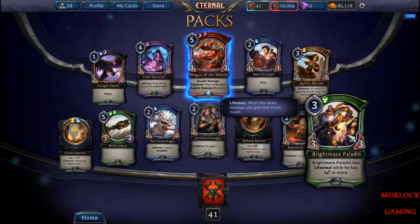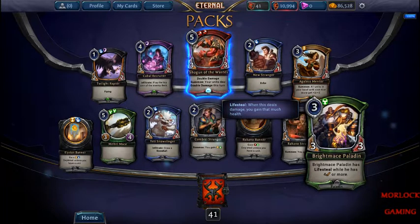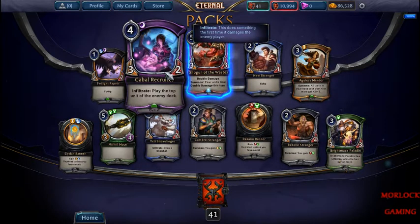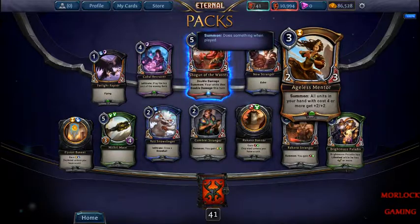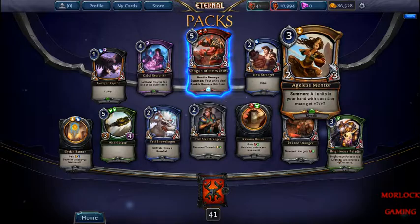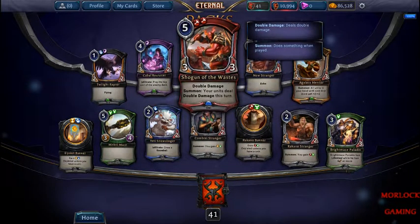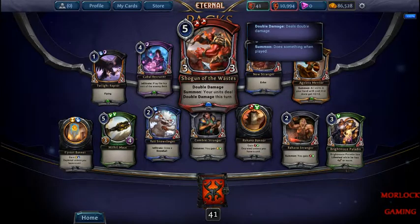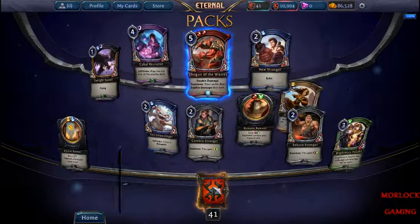This guy's pretty good — if you increase his power, he gets lifesteal. The Unkinds: you have Twilight Reactor, Carmilla Recruiter, Ajos Mentor. This one's not that good, but that guy and that guy are okay. The Shuriken's okay — he can be like a surprise if you play him and then all your creatures get double damage. You can just wreck your opponents with him.